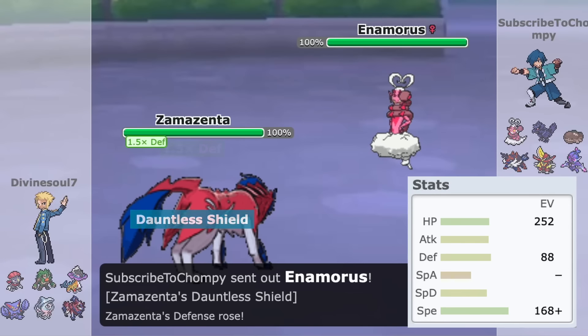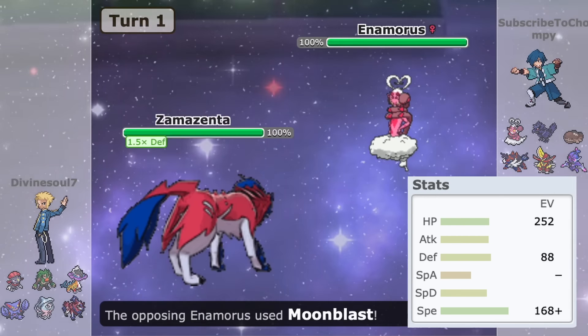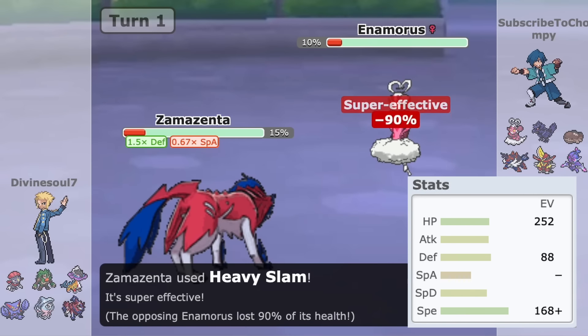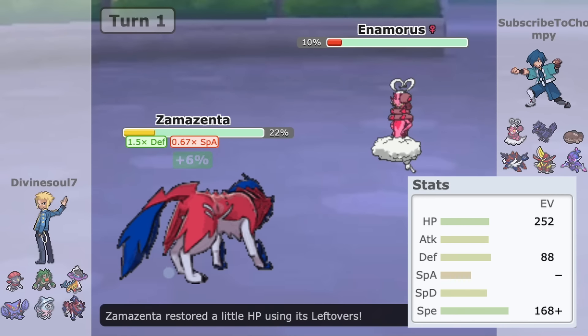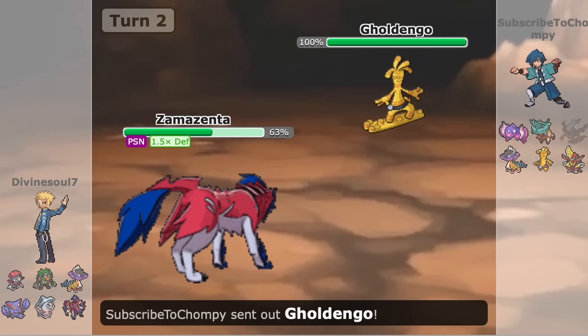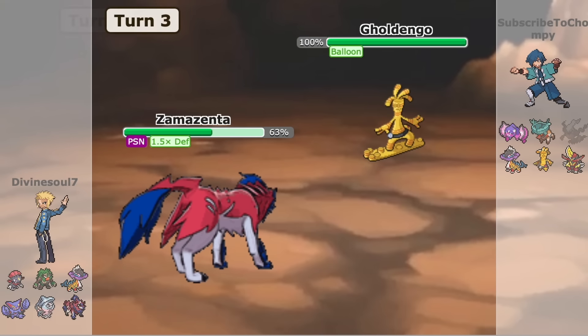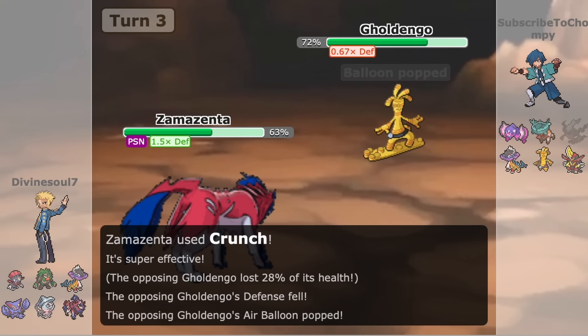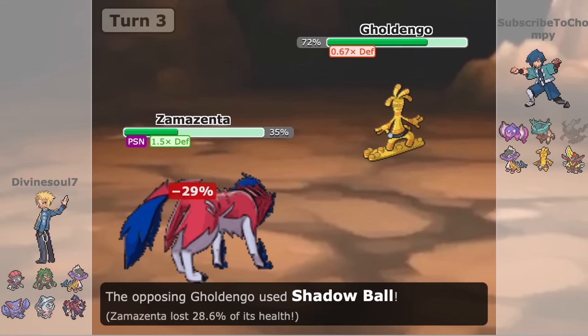If it chooses to invest more in HP, then Zamazenta players will experience a more bulky version that can take a couple of Fairy-type moves from its notable counters of Hatterene, Enamorus, Clefable, etc. It's really bulky, and this allows it to make its Iron Defense and Body Press combination more potent as it has higher survivability and can keep setting up.